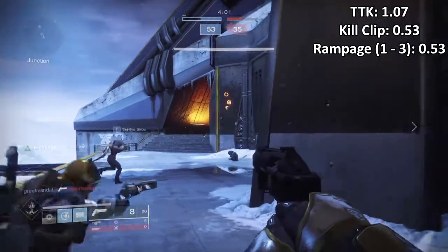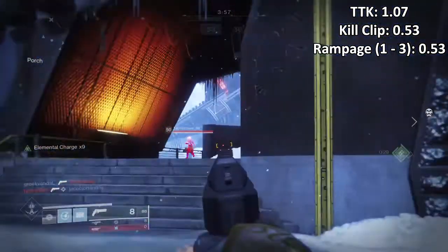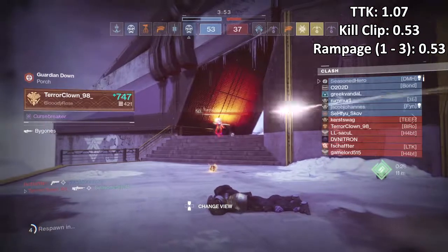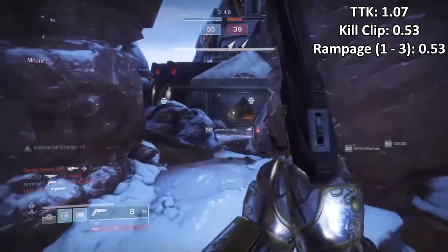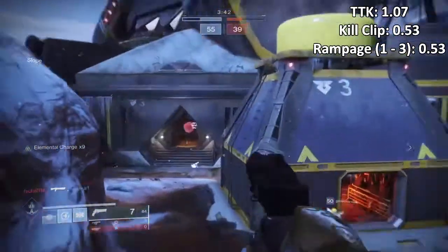As you can see on screen, this is how it affects the weapon's TTK overall. Kill Clip added will equal 0.53. Rampage from stack 1 to 3 added will equal 0.53 as well. That's basically halved our TTK and allowed us to use at least one less bullet to kill, which is a nice trade-off for this specific weapon type.